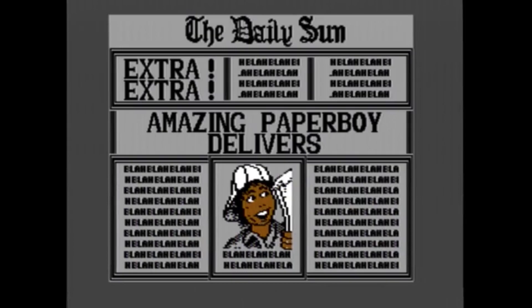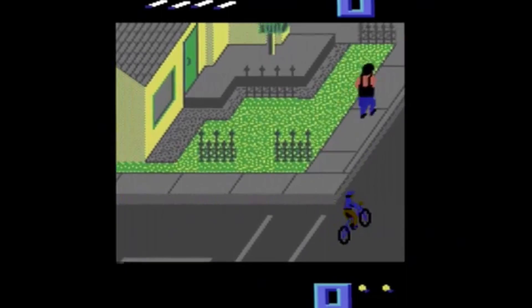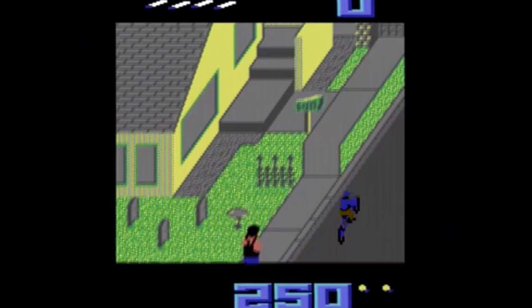The first game we're going to look at is Paperboy. Paperboy was released in 1986 and it came out on pretty much every system. The arcade is where I first saw it before I played this game, but on the Commodore it's actually pretty good — I think they did a pretty good job on it.